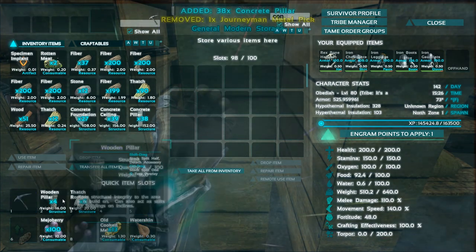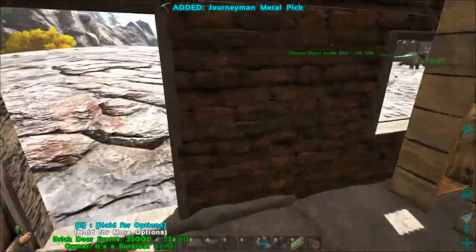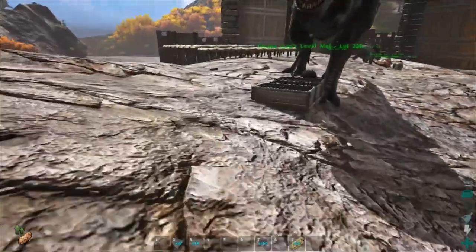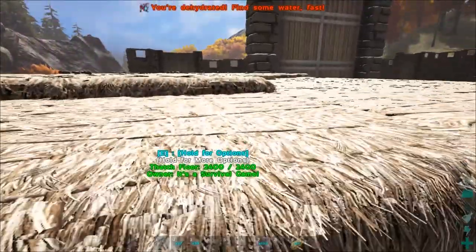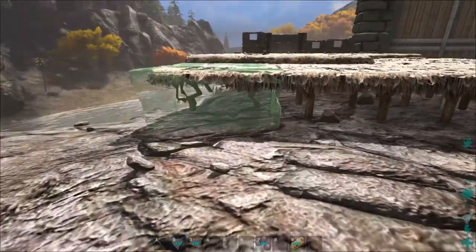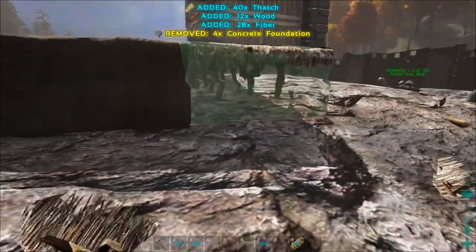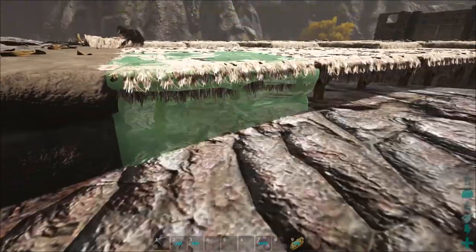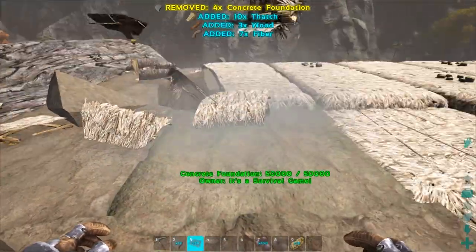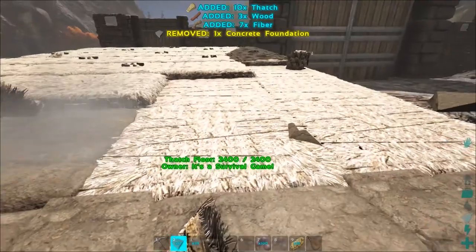We'll drop these - oops, not the pick, I want the pick back. Let's do concrete foundations first and then ceilings. There's a problem with the pillars in Primitive Plus - the lumber pillars at least seem to just disappear after you place them. I don't know if the same thing happens with concrete; if it does we may have to go with regular stone pillars, which would be fine. We may do ceilings on top of everything to make it an even look.